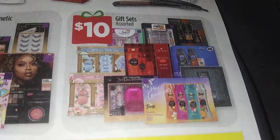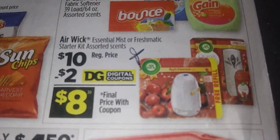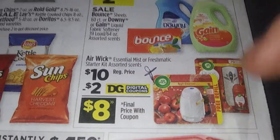There are some nice ones in there. Diapers are $4.50 — definitely a try-me price. Here's another good gift: the essential mist or fresh mat air kit store set. They're $10, take away $2 with the clip-out coupon — $8, not bad at all.